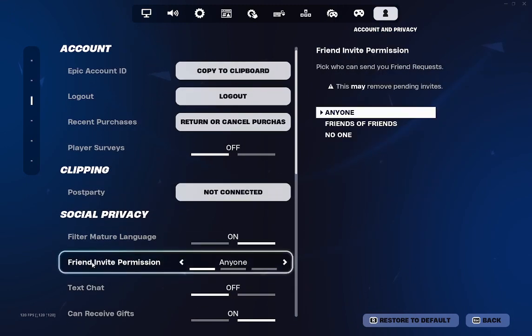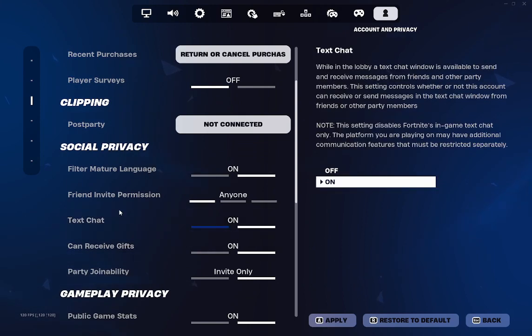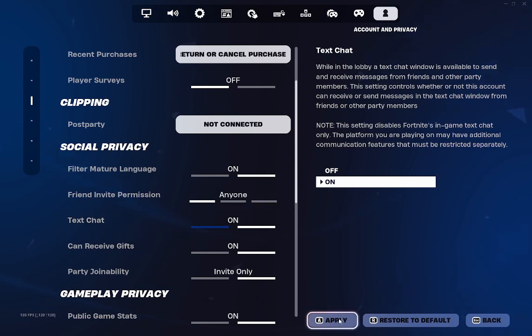Once you get to this bit, you just want to go to where you see text chat. You want to make sure this is on. After you do that, all you want to do is just click apply here.